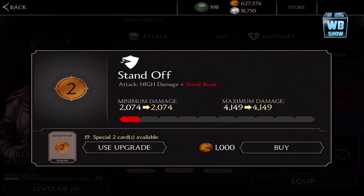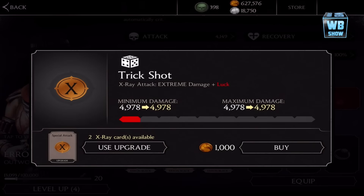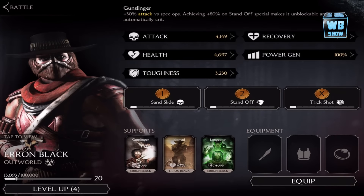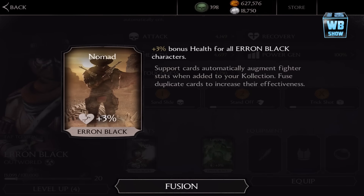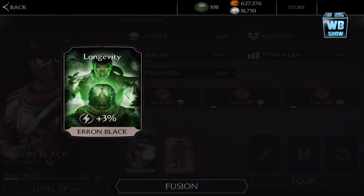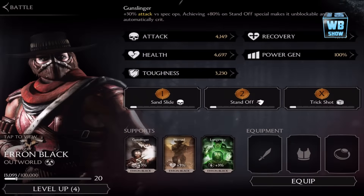Some of his attacks are upgraded. Second attack, second attack, final attack. These are his support cards if you're wondering. He's at level 20, attack is about 4,149. His bonus is gunslinger — 30% attack versus special op enemies. Achieving 80% on standoff special makes it unblockable and automatically critical.